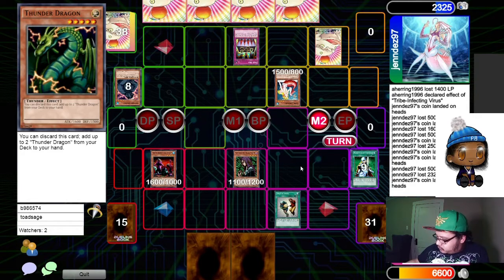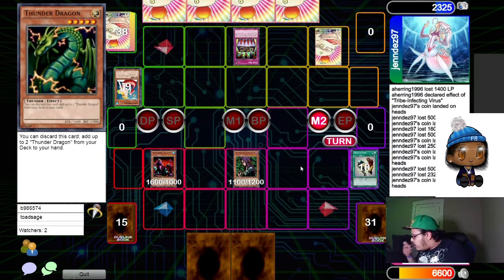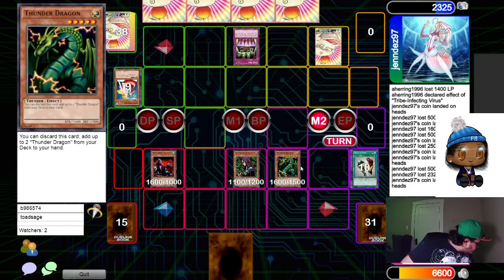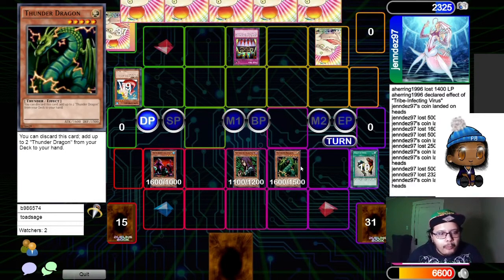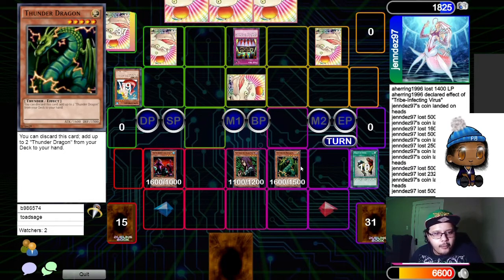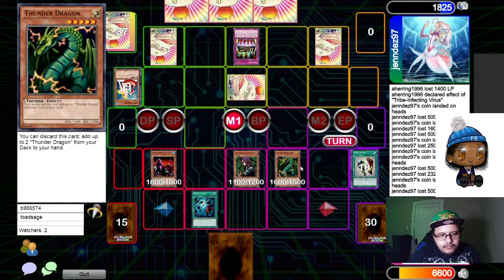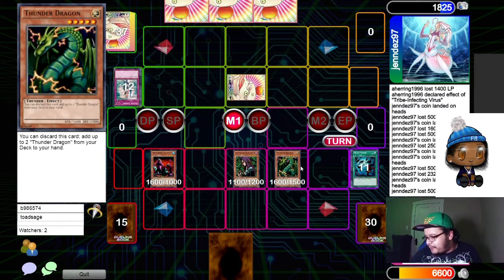Snatch Steal. You gonna pay 500? Standby — main — we'll attack with Heavy Storm. Wow. You're going for Umi Tornado Wall.